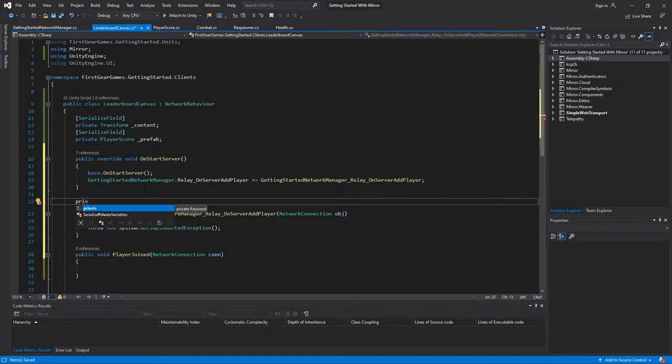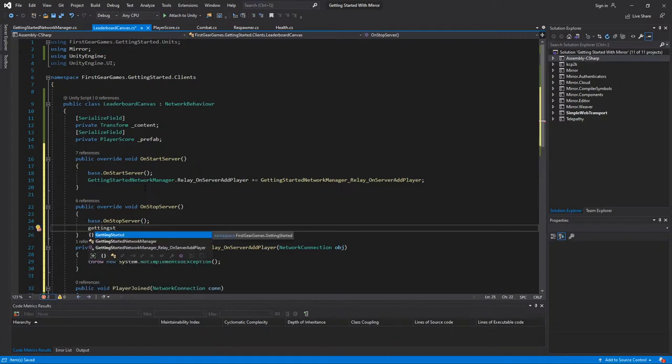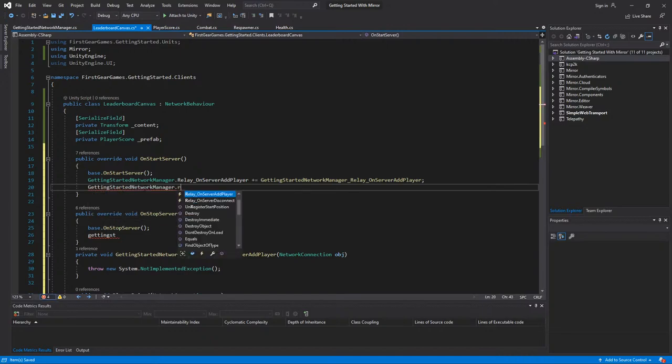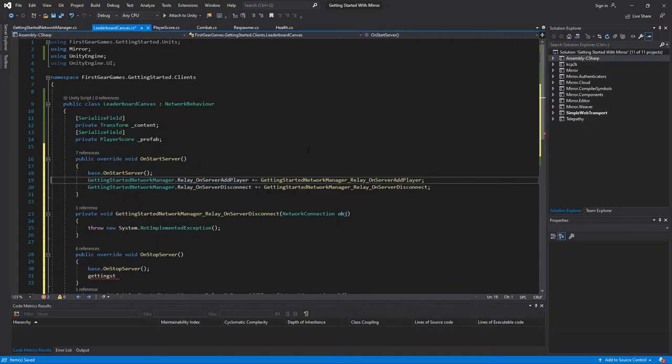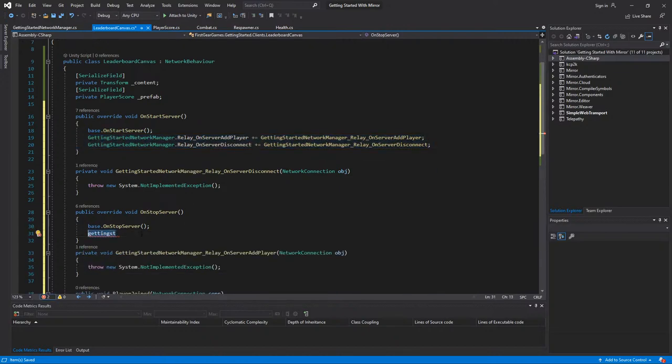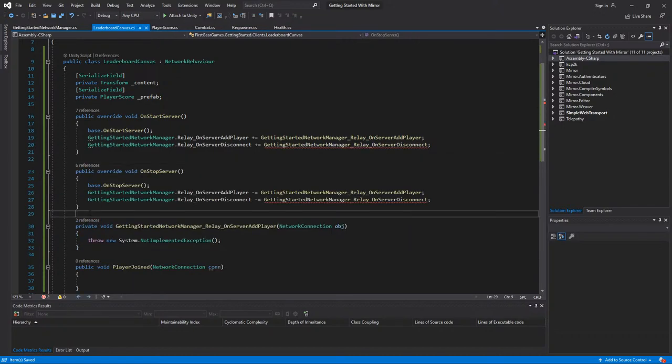UsesMirror is actually only for dedicated servers — hope that answers your question. I'm also adding public override OnStopServer. The idea is: on start server I want to subscribe to the add player and disconnect events, and on stop server I want to unsubscribe from those events. If you know much about C# events, whenever you subscribe you also have to unsubscribe when you destroy the subscribing object, otherwise bad things will happen.